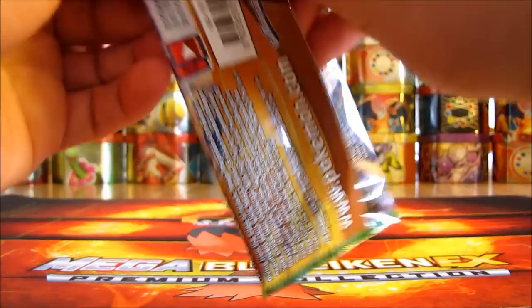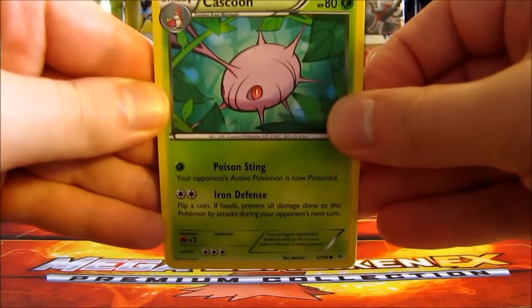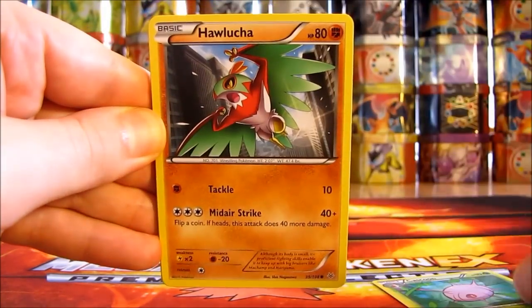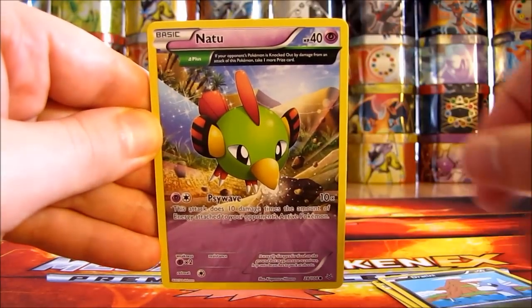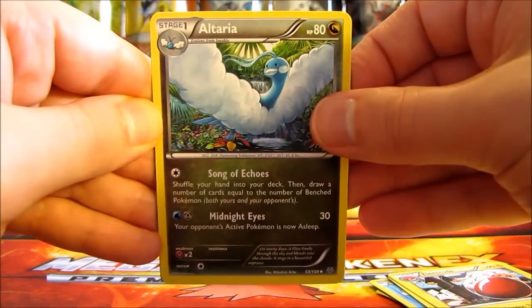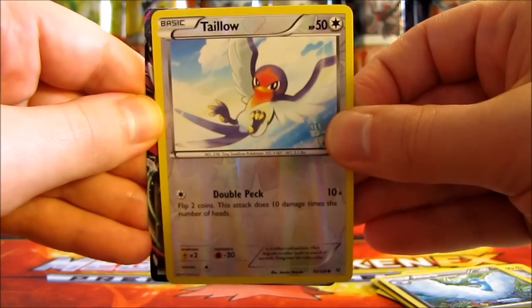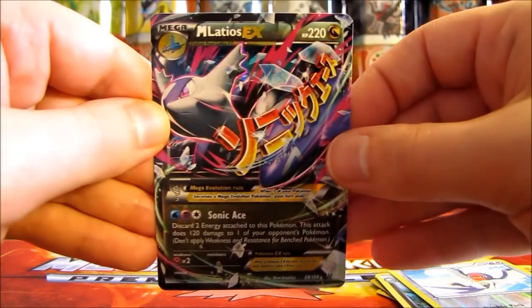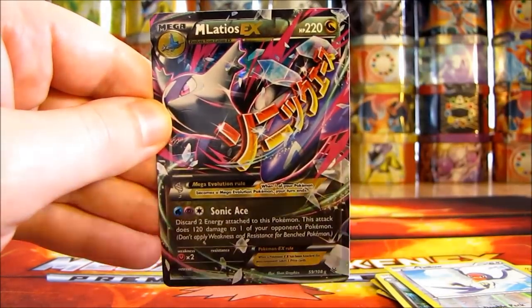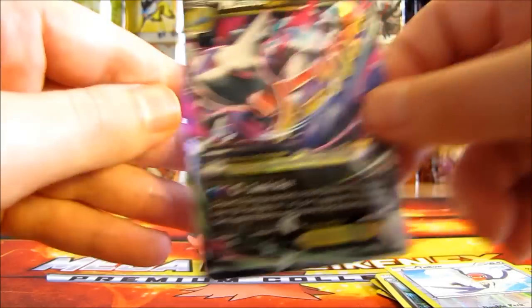Moving on to a Mega Rayquaza Roaring Skies pack. This pack starts off with a Cascoon, followed by Hawlucha, Dratini, Natu, Wingull, Unfezant, Electrode, Altaria. Reverse holo of a Taillow, just a common reverse holo. And the rare in this pack — a Mega Latios EX! Third Ultra Rare pull of this box. This is really a better box than the Mega Swampert EX Premium Collection box I opened just a couple of days ago. I still have three packs left.